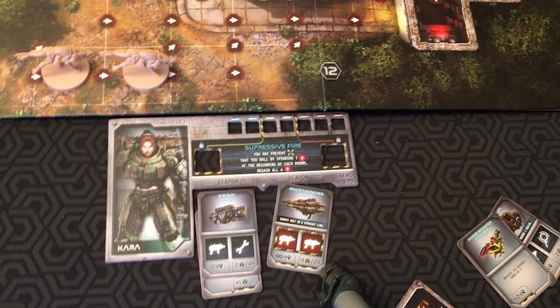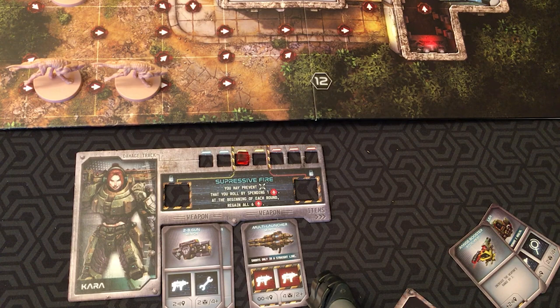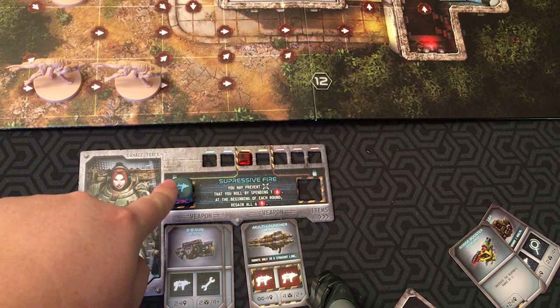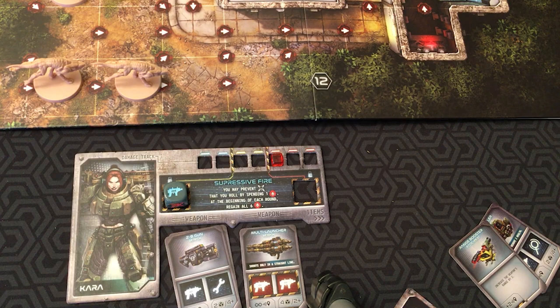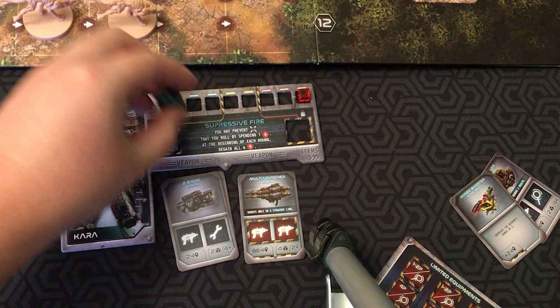The damage system works like this: every time you take damage, your little cube goes further down the track. Once you cross certain lines, you lose dice. Once you get into yellow damage, one of your dice gets locked — the only way to get it back is to heal back past that line. If you get further along, you have to lock two of your dice, which is really crippling. Once you reach the end, you're dead and the game instantly ends in defeat. After all the aliens have activated and moved, everyone gets their dice back, you turn all the search tokens face up again, and go back to the top.